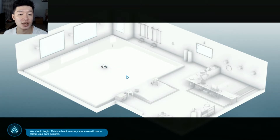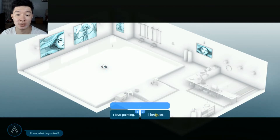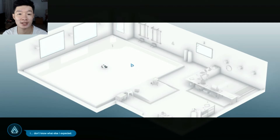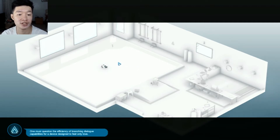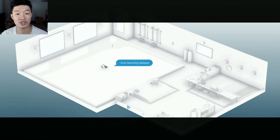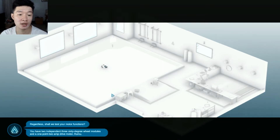We will use this blank memory space to format your core systems. It's time to reformat the system of this cute little robot. Your conversation needs work — let's run through your branching dialogue software. This is going to be a talkative robot. Test dialogue system: 'I love art.' Is that art? One must question the efficiency of branching dialogue capabilities for a device designed to feel only love.